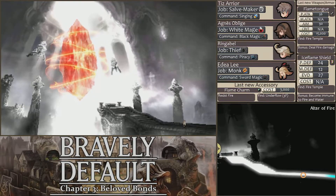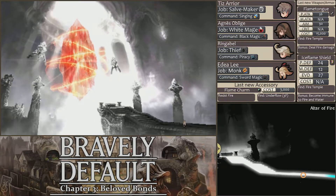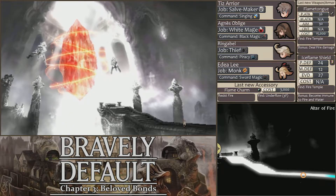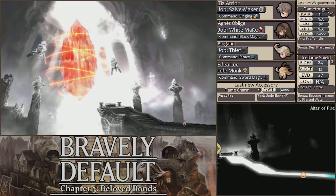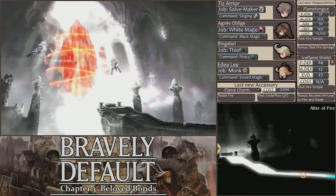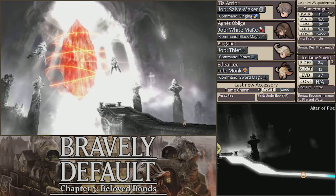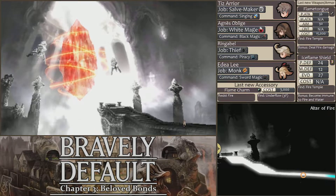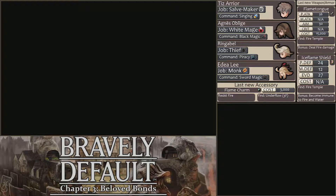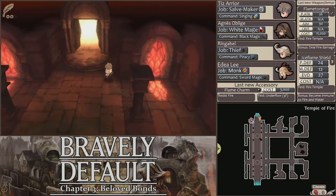Hey everyone, welcome back to Bravely Default. Last time, we finally made our way through the Underflow and into the Temple of Fire, thanks to Egil and the Fire Vestal who guided him in his dreams. With their help, we finally awakened the Fire Crystal, so Mont Karka should stop erupting, which should save Heart's Child from being drowned in lava, and hopefully now we can go end the war with the Swordbearers and Shieldbearers.